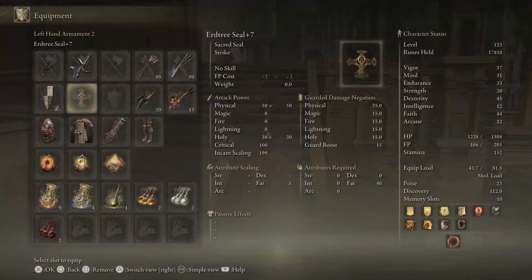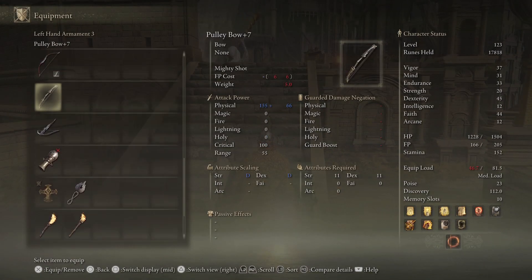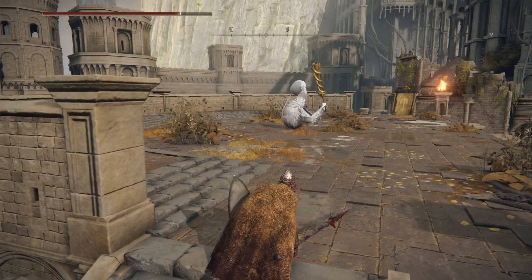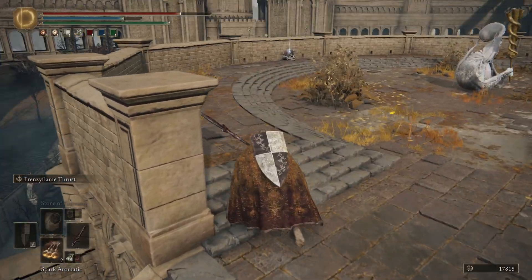Before I forget, we're going to equip the bow because pulling is going to be a very good idea in this place. Our pulley bow at plus seven does quite well. It's absurd - they can hear me. I'm sneaking and everything and he still heard me.